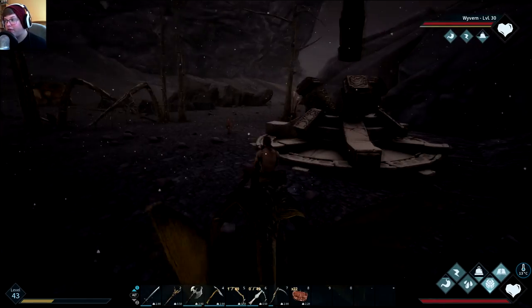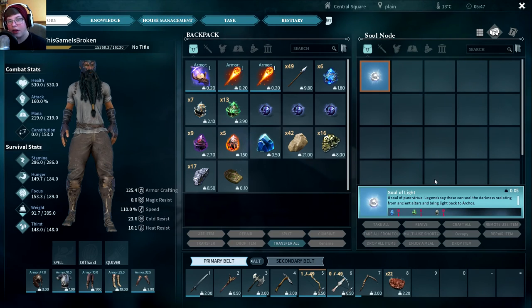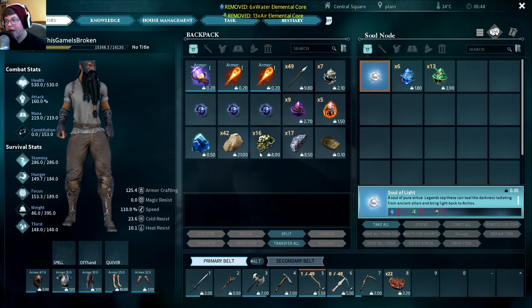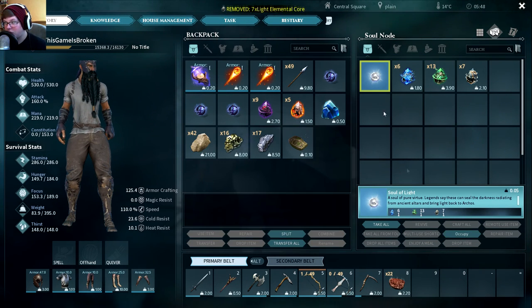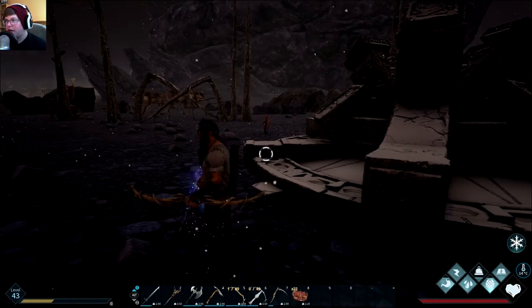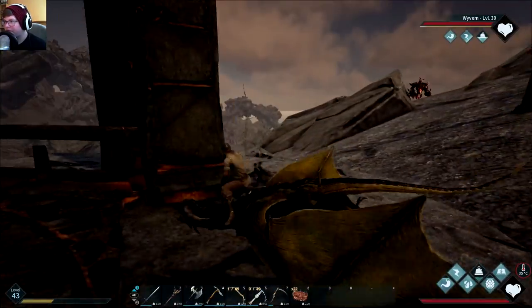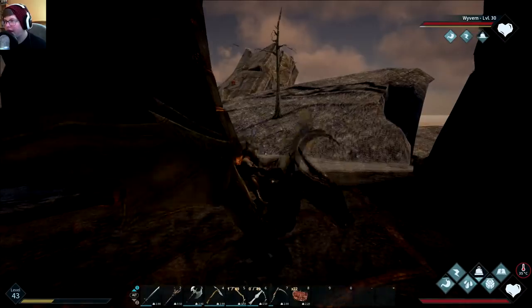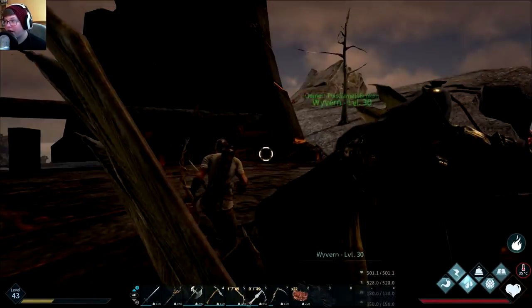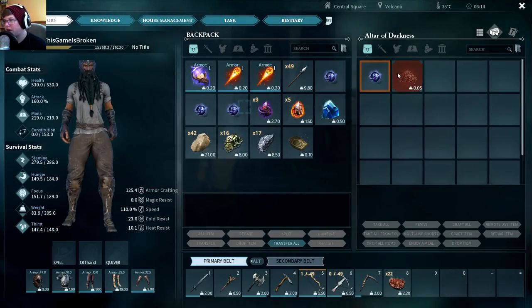So here is the volcano one. I kind of know where it is — it's on the mountain above me. What I didn't show you on camera is that I've been here for nearly 30 minutes looking for this thing, because it just doesn't want to show up. I even looked at a map; the map pointed me exactly to where it was, but it wasn't there. I did figure it out though — it's right up here. I also had to lure the fire elementals away, but I managed to do that. Here is the second Altar of Darkness.